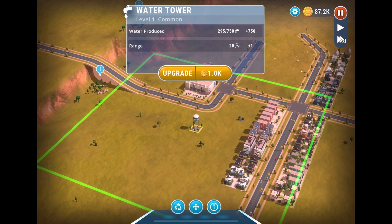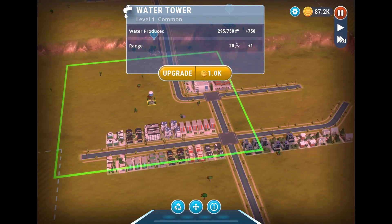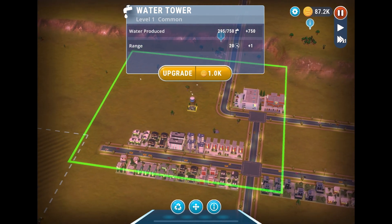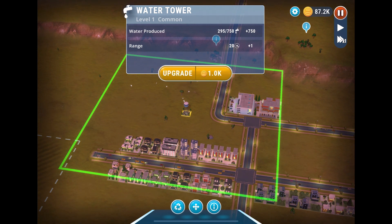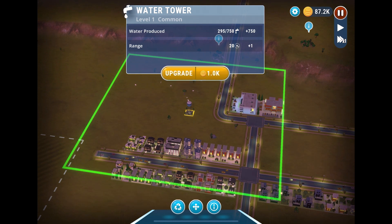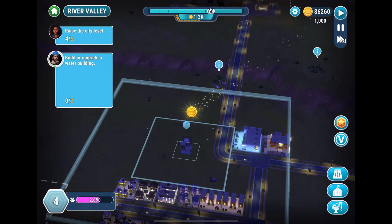Clicking on the water building — it says not enough water. So I have to move this water tower so that it serves the area. This is the only area it's serving right now, and we can upgrade it. It looks like upgrading will add 750 more capacity for water production — let's do that.